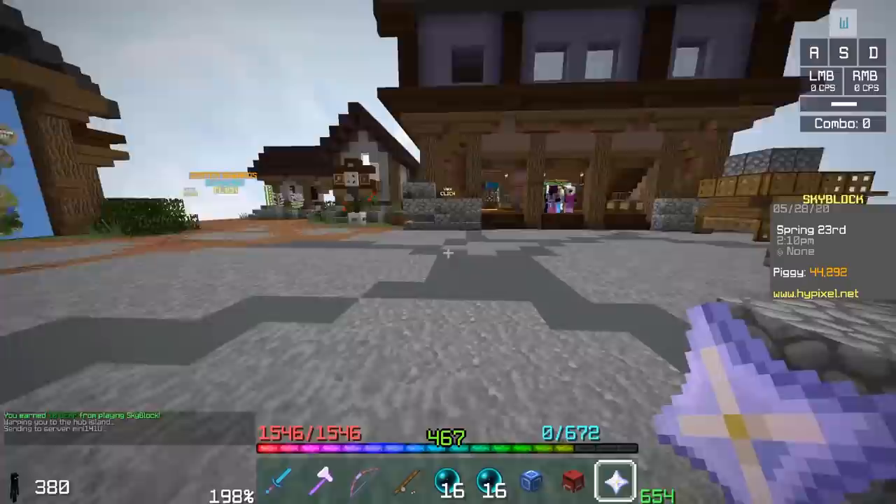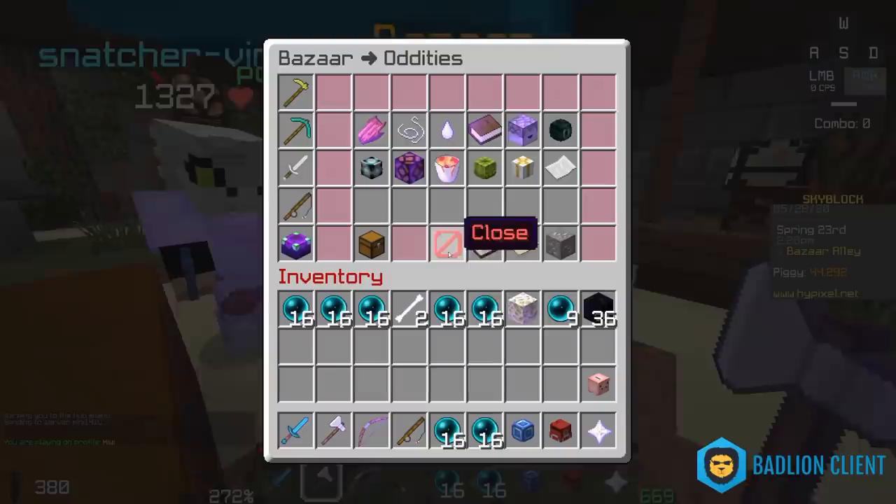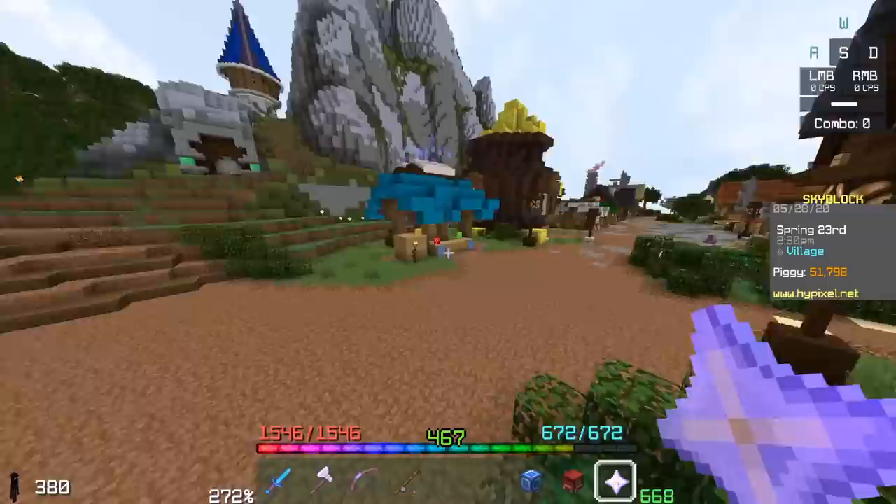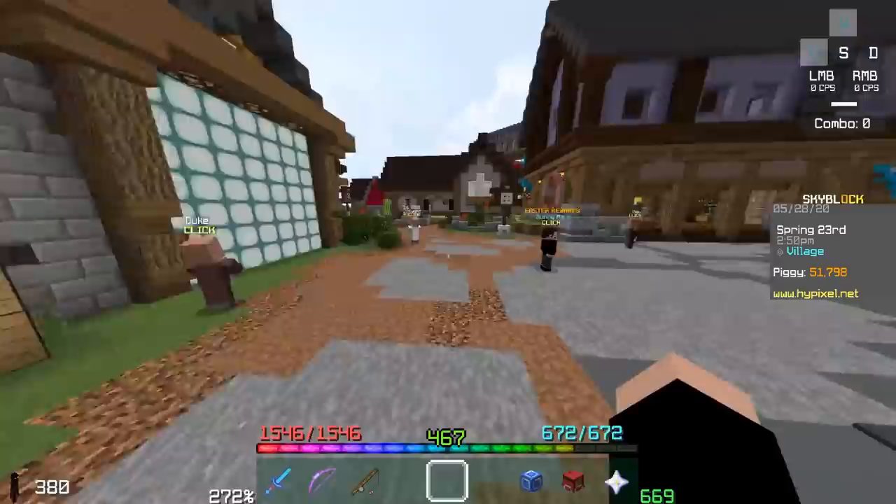Avoid killing endermites, which is annoying. Once you're done, head to the bazaar and sell your drops. Instead of selling the pearls, you'd actually be eating them via Pearl Muncher. Sell the enchanted bones and stone for additional profit.